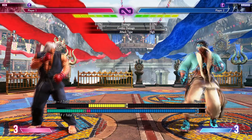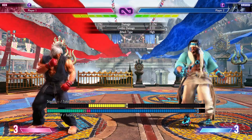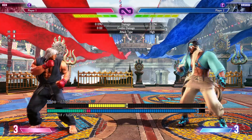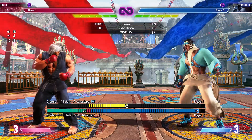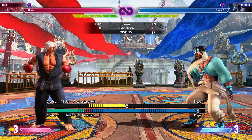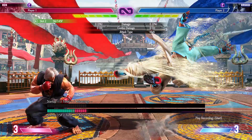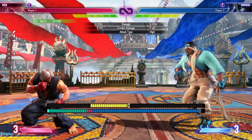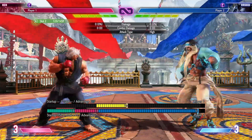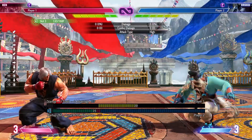First I want to talk about his Eagle Spike. Don't let Rashid get away with throwing this out in neutral. All the regular versions and the EX version of Eagle Spike are negative 36 on block. There's a lot of options, especially with Ken, but I'm sure with your character you can find a lot of options too.